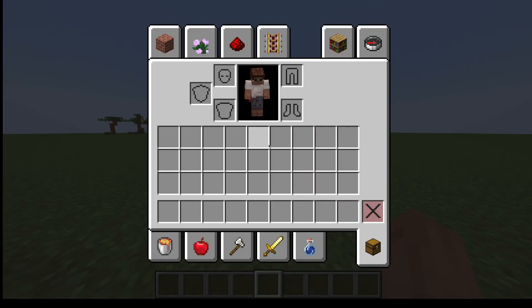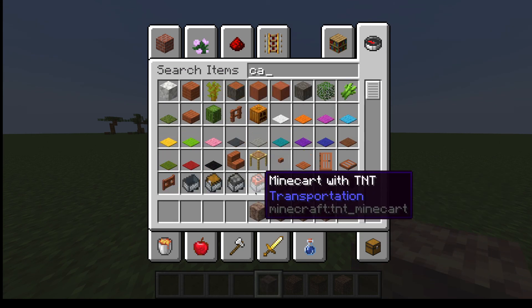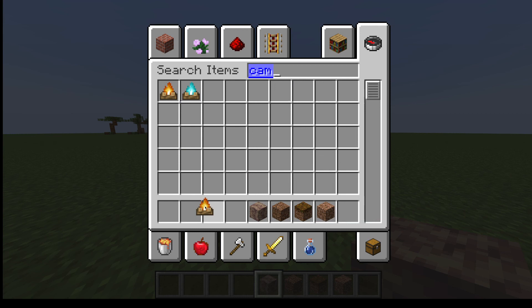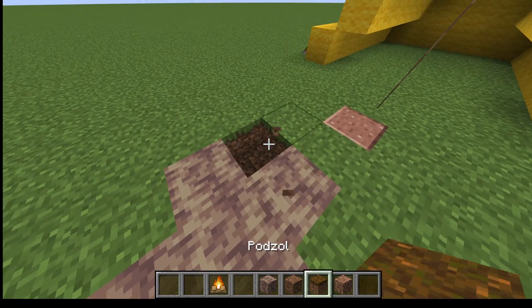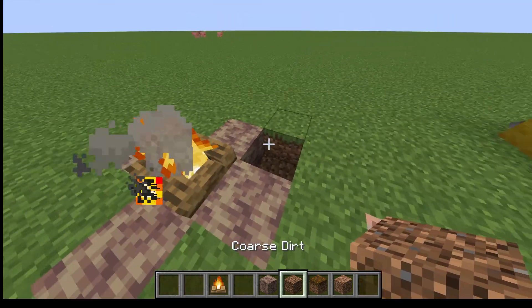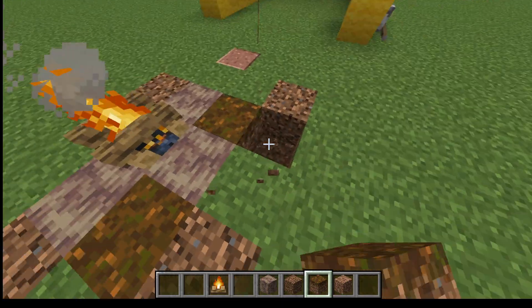To finish the campsite, you're going to need a fire pit. You'll need podzol, rooted dirt, dripstone block, and then a campfire. Where you put the campfire, do a cross formation with dripstone, then put the campfire. And then podzol you can just spread around — keep it pretty close to the fire.